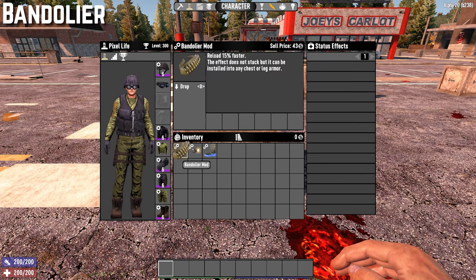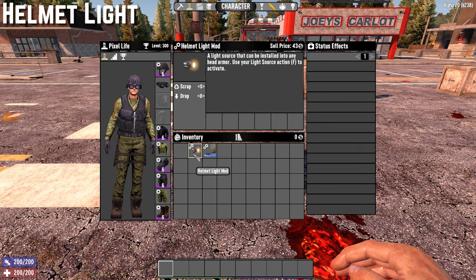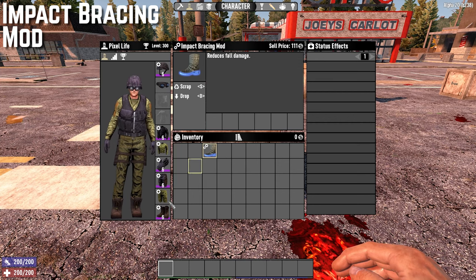The bandolier mod increases your reload speed by 15% and goes on your chest or leg armor, but you can't stack them, so 15% is the maximum. The helmet light mod is pretty much a no-brainer — you're going to need it all the time, even during daylight. There is literally no reason not to get one. The last of the must-have mods is the impact bracing mod, which reduces fall damage and simply goes on your boots.